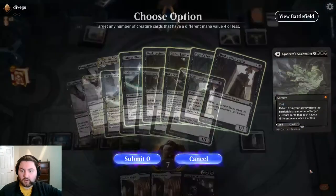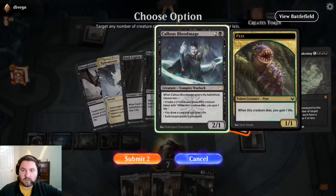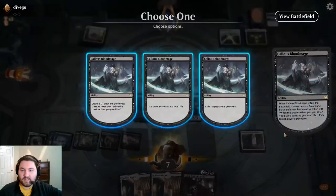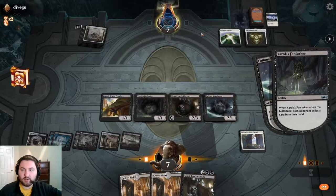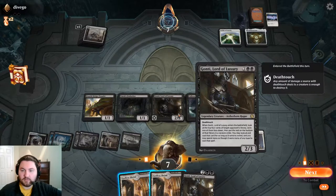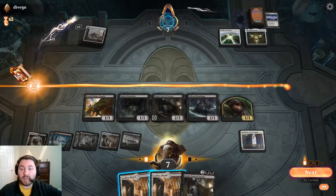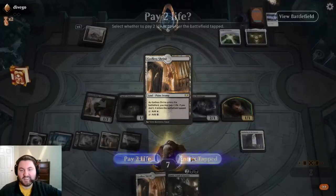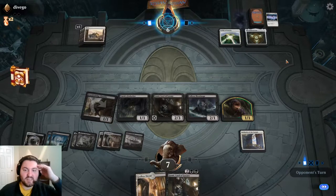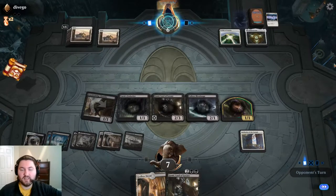We fire off Agadim's Awakening for four - get back Fenlurker, Gonti, and Bloodmage. We make the Pest token to pressure our opponent's life total. But Gonti's trigger doesn't work - we can't target our opponent because of the Leyline of Sanctity. That's pretty good against us - I thought it only shut down Thoughtseizes, but it also shuts off Gonti. Fenlurkers still work since they affect all opponents, but Gonti is shut off.